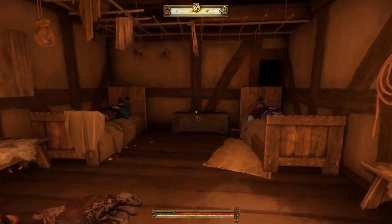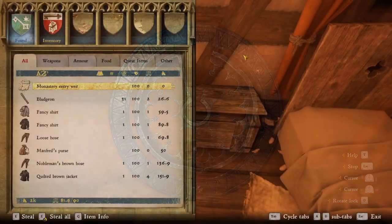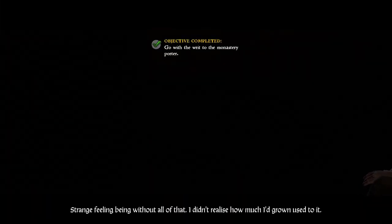Next we have to obtain the rate of entry into the monastery. You can either steal it or win it at dice. Either way we will now enter the monastery as a novice, putting all our items into a chest outside.